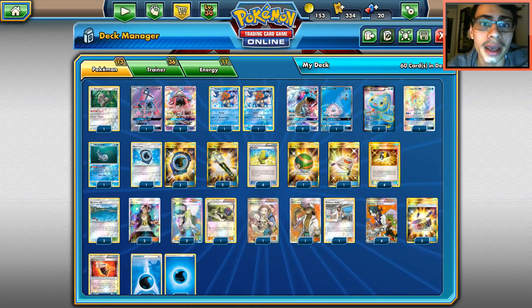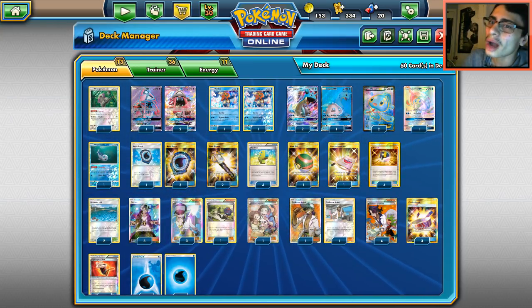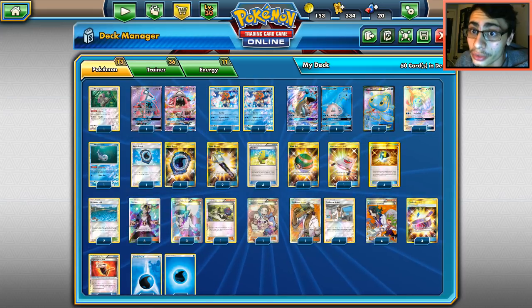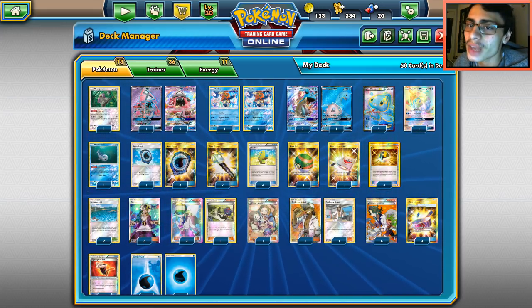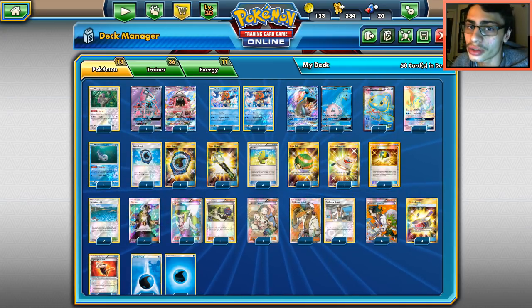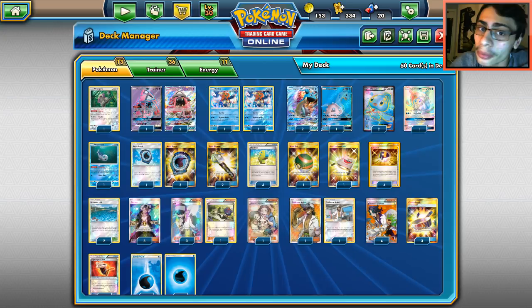I want to look at Waterbox today. Is it a good deck? It's okay. One of the main problems is obviously grass types like Golisopod, Tapu Bulu, and even Decidueye, which is still decently popular. That's the problem with playing Waterbox right now.